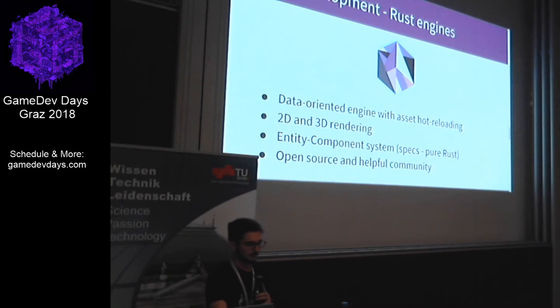The big competitor is Amethyst, which takes a different approach — it's a data-oriented engine. It has asset hot reloading and is very focused on multi-threading, so we have multi-threaded asset hot reloading and a multi-threaded entity component system called Specs. You can check that out if you're interested, because it's a really cool implementation. It's also capable of 2D and 3D rendering and has an open source community.